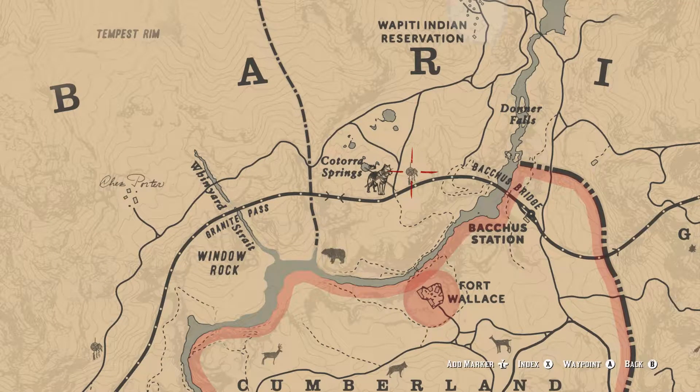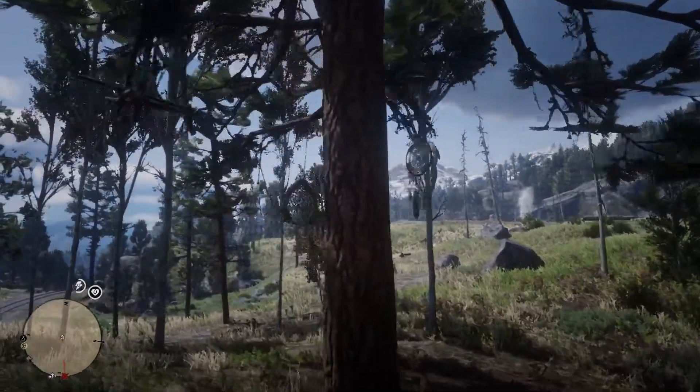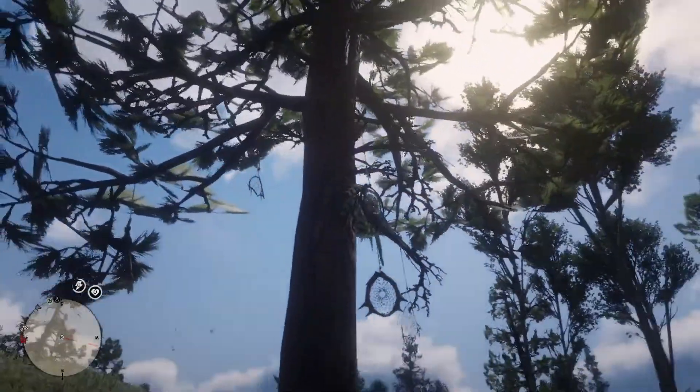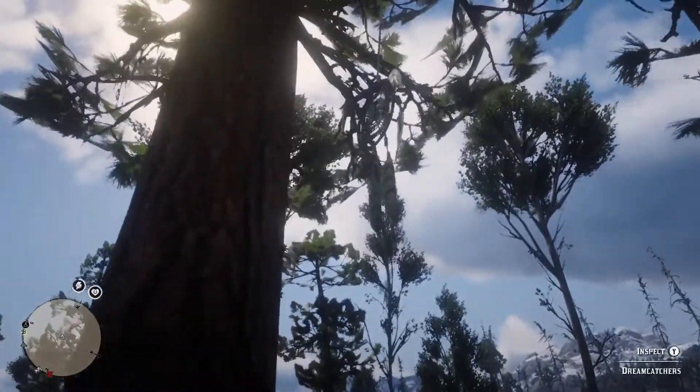The next dreamcatcher is located east of Cumberland Springs, or north west of Fort Mercer, and it'll be on this tree. As you can see, Caldwell Springs is in the background, which is where the legendary wolf is for those who are interested.